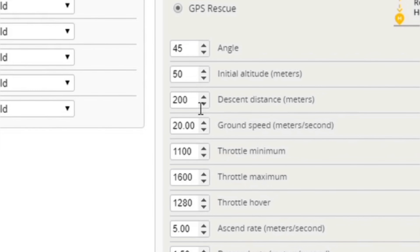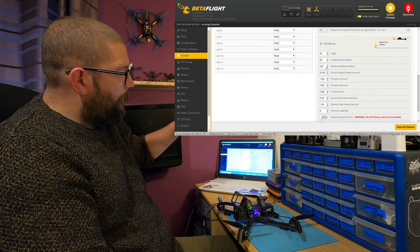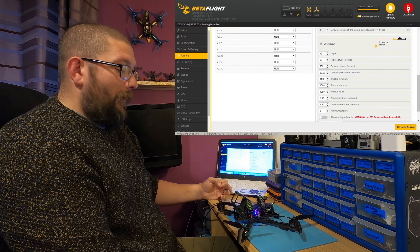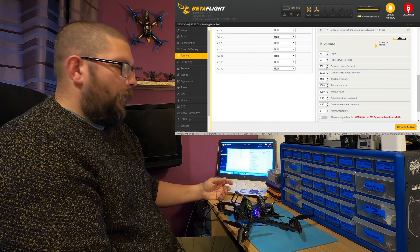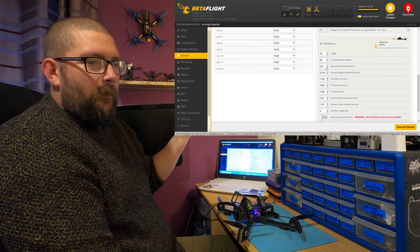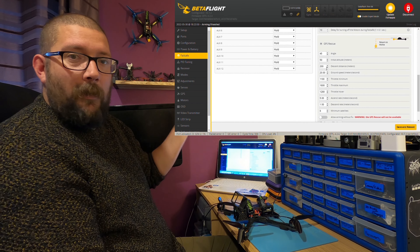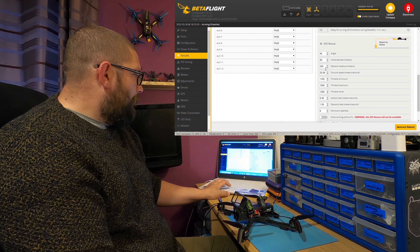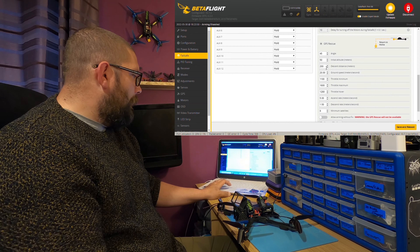Next one there is your descent distance. As your quad's coming back to you, once it gets a certain distance away it'll actually start coming down. Betaflight GPS Rescue is not meant to land your quad — the idea is you lose video or your control link and it's designed to turn your quad around and bring it back towards you until you regain your video or control link. Then you take over and either land or carry on flying. So I'm going to leave that setting as it is because I'm not going to use Betaflight to land the quad.